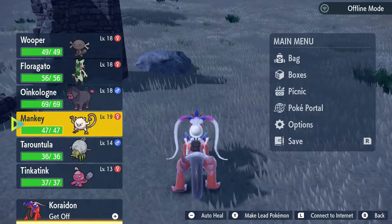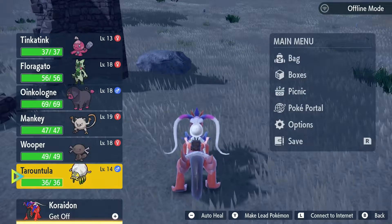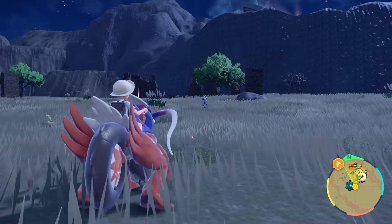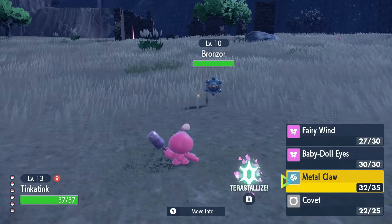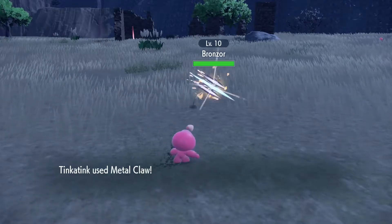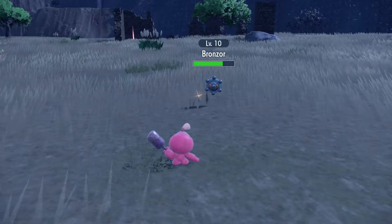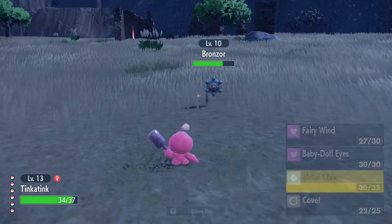Now we have plenty of potions and stuff, so we're gonna auto-heal our Tinkatink and our Wooper. Make Tinkatink the lead Pokemon, get our stowaway Tarountula back in the back. Let's see how our Tinkatink does in its first battle against a Bronzor here. Baby Doll Eyes is the last move not used. Everything will be resisted by this Bronzor, so we're just gonna Metal Claw it and whittle it down. We can trade these resisted hits all day. I'm gonna wrap this Bronzor in with the Tinkatink, because Bronzor is necessary to trade for an item needed to evolve one of the new Pokemon.